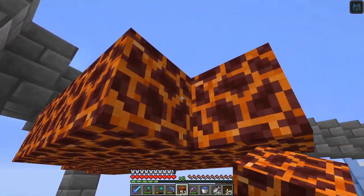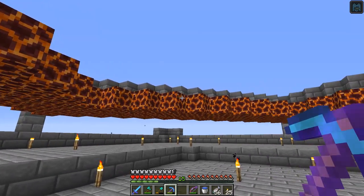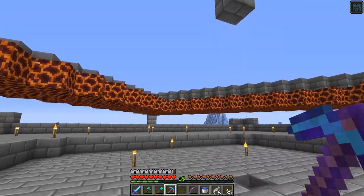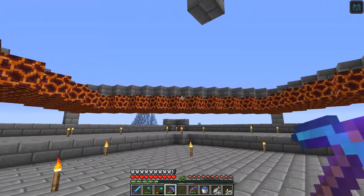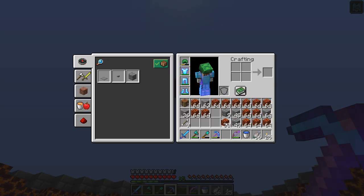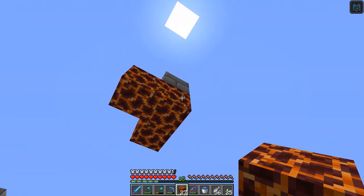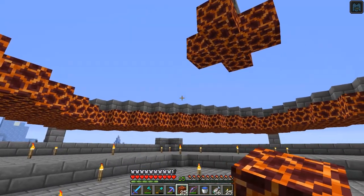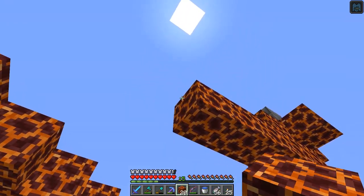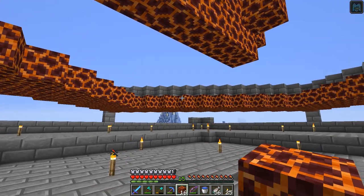I've done the ring all the way around. That's the area where when mobs get flushed off — or items if a mob survives the fall, like a skeleton with feather falling boots — they get pushed onto this layer. Now I put a block up here to work on the next layer, which is higher, and I'm going to build it from the bottom. The center piece right here is supposed to be a plus shape, and then I'll fill it out to the edge.